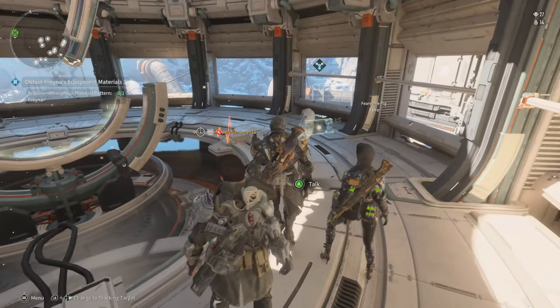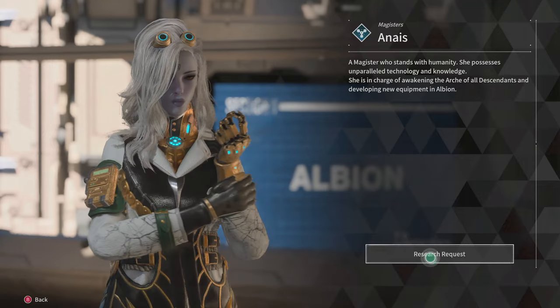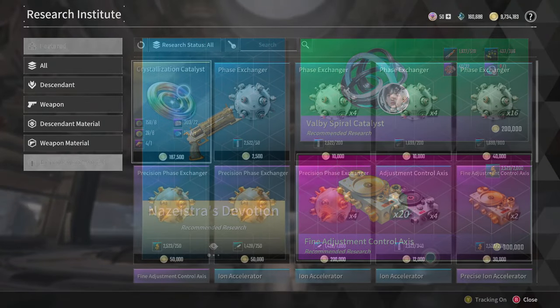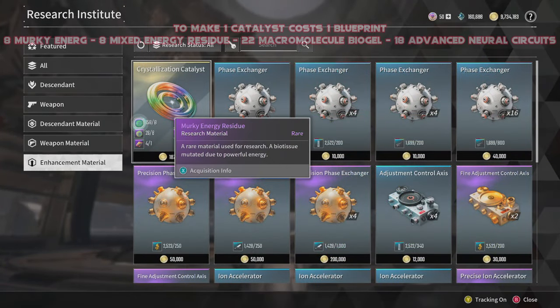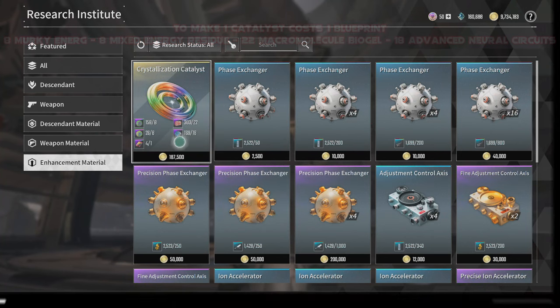In today's video for the First Descendant we're going to be going over one of the most important things you should know, and that's going to be about crystallization catalysts and the fastest way that you can get hold of them. I'll be piecing together a step-by-step guide on how I believe you can get these the best way by farming all the resources needed for them.